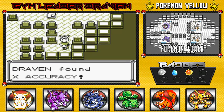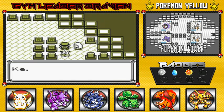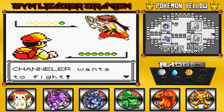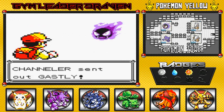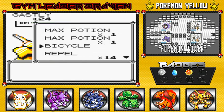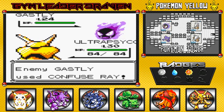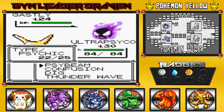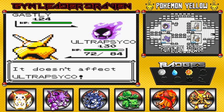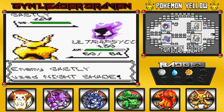Found an X Accuracy — might as well use that in battle, first time for everything. I might get hit but it's for the betterment of this whole run. And there's that Night Shade attack — the ghost-type move.